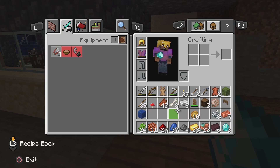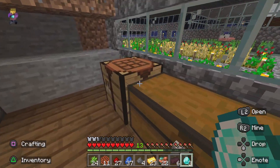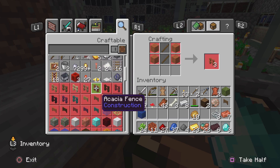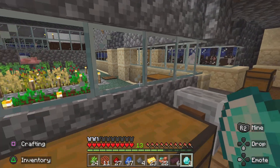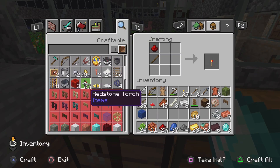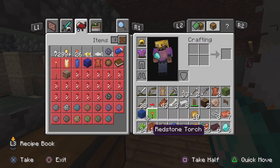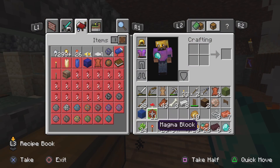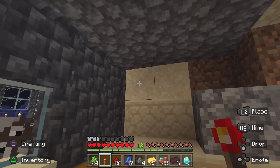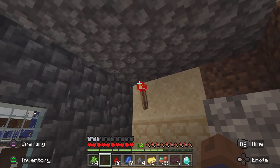What about rotten flesh? What the hell do I use rotten flesh for? I looked it up and it doesn't say anything other than rotten flesh. Let me just make one redstone torch real quick and see — is this supposed to be brighter than a candle? It doesn't really light anything up to be honest.